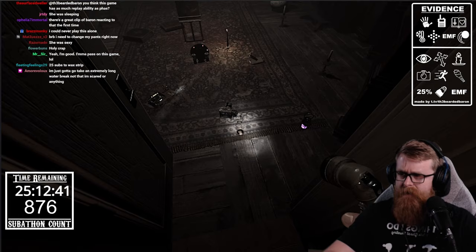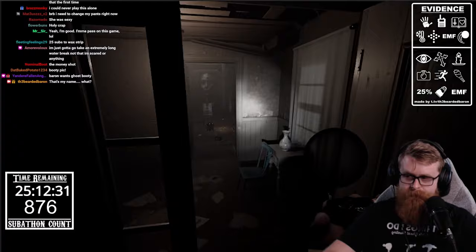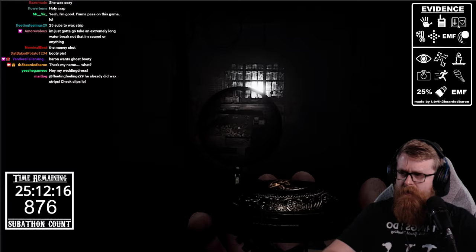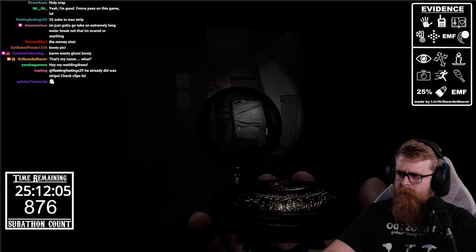We're going to leave the candle and pick up the last piece we need. Now we need to look for a silhouette lady — this is how you exorcise the ghost. The first step was getting a photo of the ghost, which we did. The next step is finding a silhouette of the lady — she'll just be randomly chilling in a corner somewhere. It's completely RNG as to where she appears.